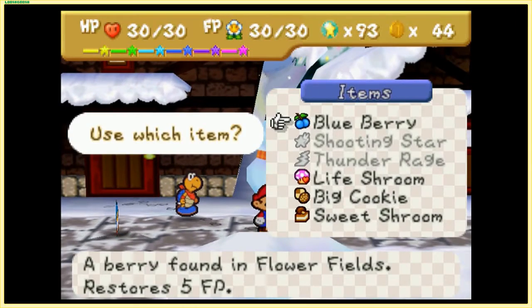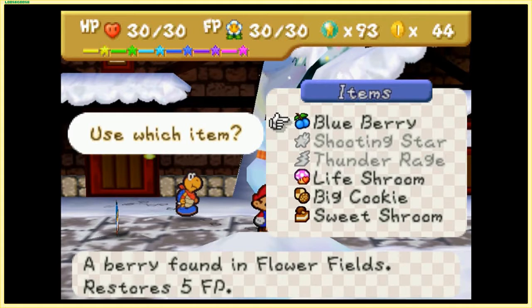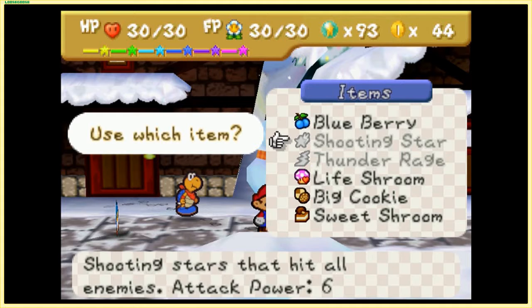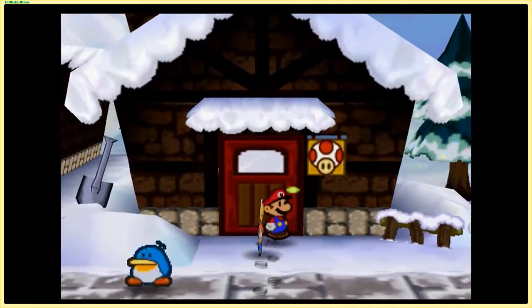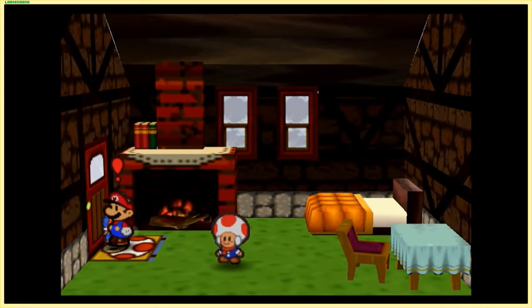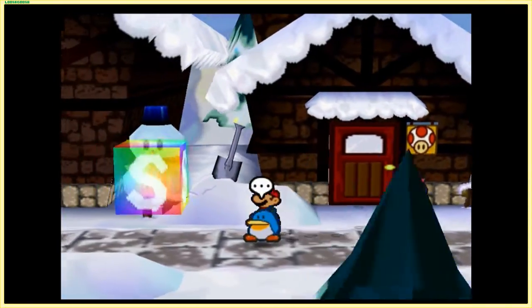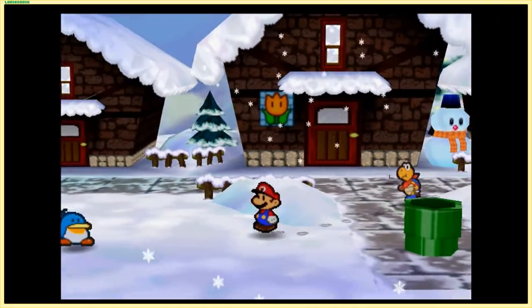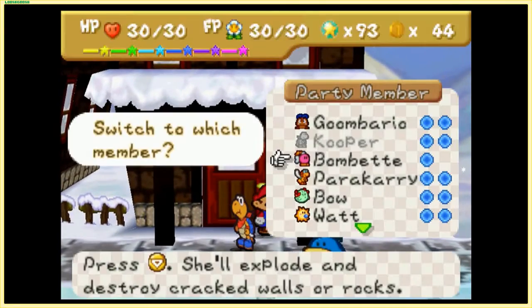We're entering the chapter with plenty of nice items, including a blueberry I acquired when I knocked out another Amazee Daisy. Our star points are at 93, so we'll have an upgrade fairly early in the chapter. We also have the Toad House — there is something special about this one, but it won't be relevant until the end of this episode. I'm hoping to cover this chapter in two episodes; it shouldn't need to be split into three.